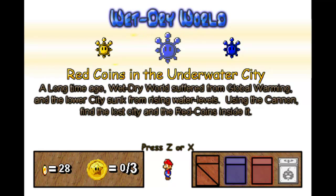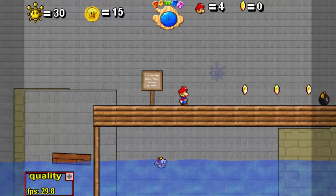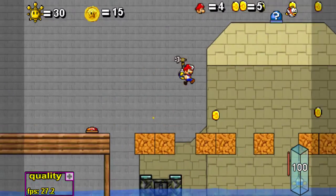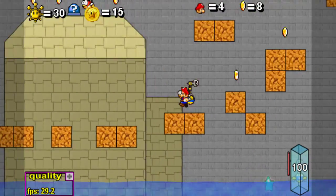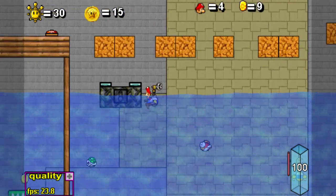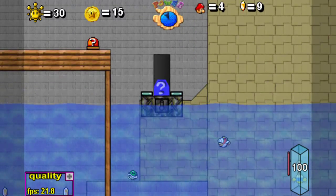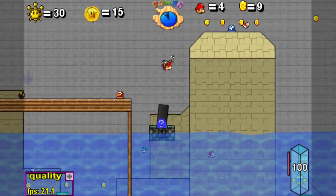The mission is 'Red Coins in the Underwater City.' A long time ago, Wet Dry World suffered from global warming and the lower city sunk from rising water levels — Al Gore had a field day, something like that. Using the cannon, find the lost city and the red coins inside it. I think we may have found this area before, so let's give it another shot. I still have my Turbo Nozzle from the first time I accidentally went down there, so let's get up to that switch. If all else fails, you can just take this cannon right here and launch yourself up that way.